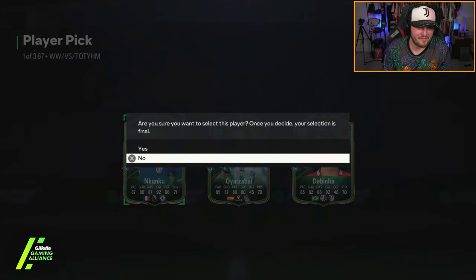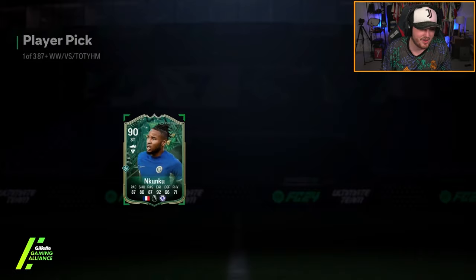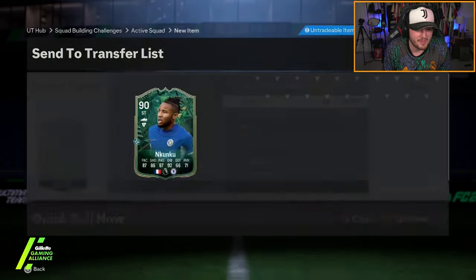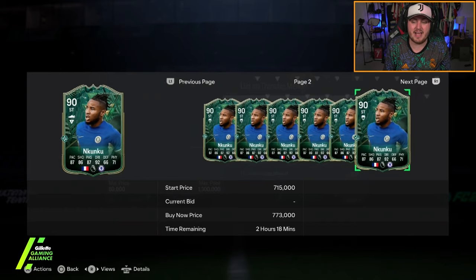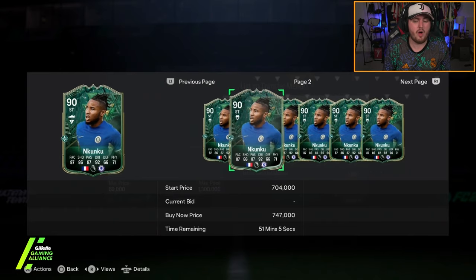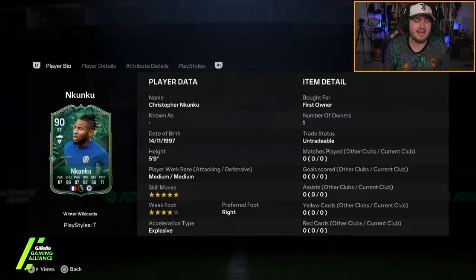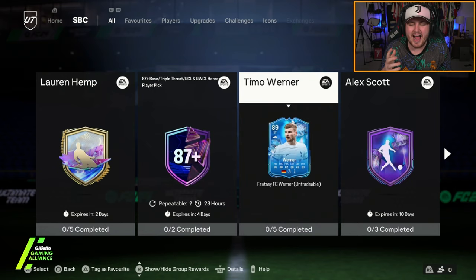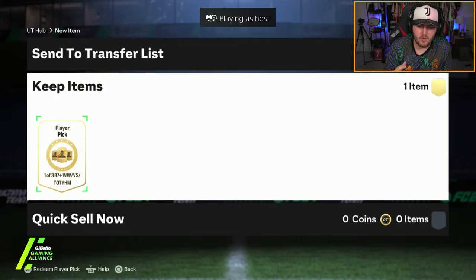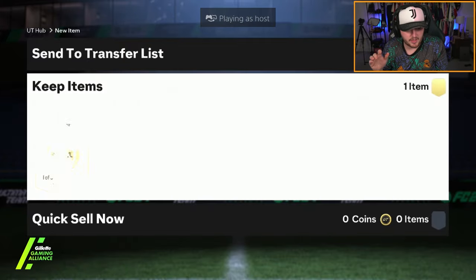Next 87-plus campaign pick - wow, that's huge! In Kunku is class - 90-rated In Kunku, very very good. Is he still worth a huge amount? 700k - that takes the cake! That's the best one we've had today. Rudiger was the best one but In Kunku surpasses that. These have actually been decent today - all right, you know what I mean.